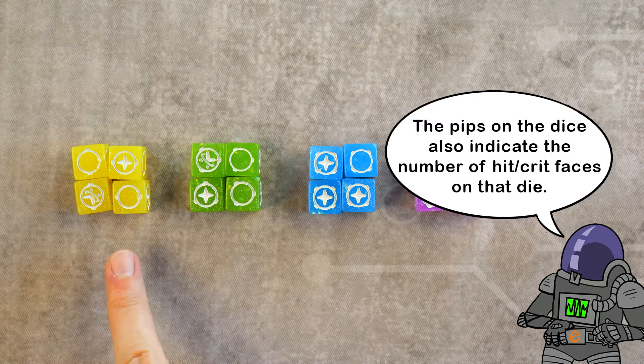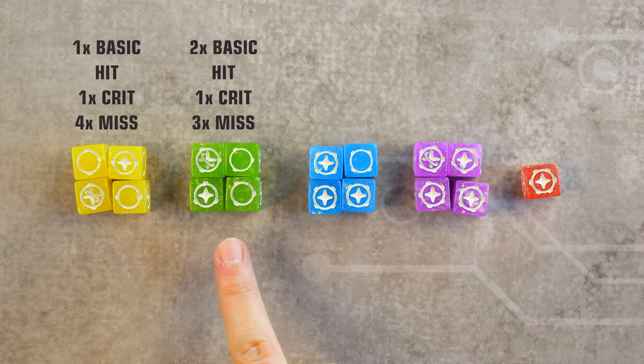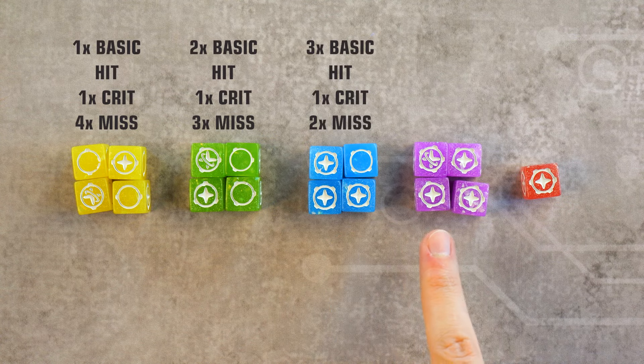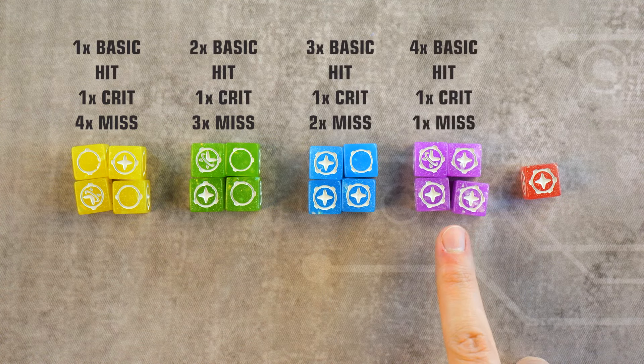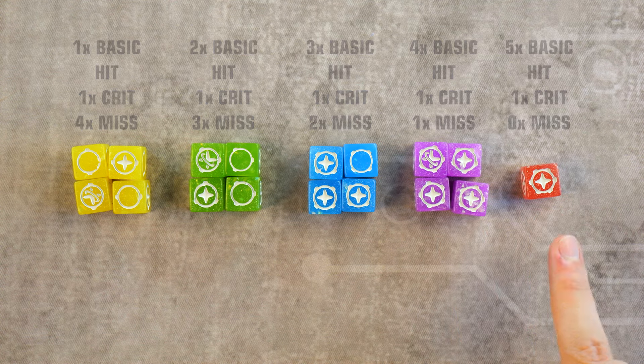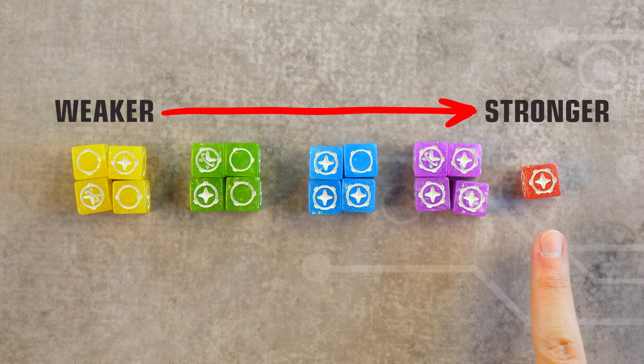The odds break down as follows: yellow have one hit and one crit, green have two hits and one crit, blue have three hits and one crit, purple have four hits and one crit, and red has five hits and one crit. Dice are considered weaker if they have fewer hits and stronger if they have more.